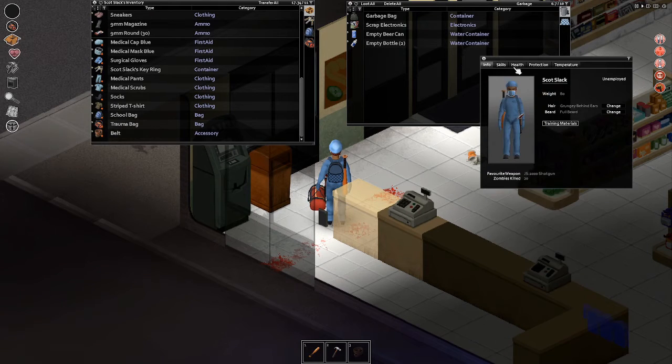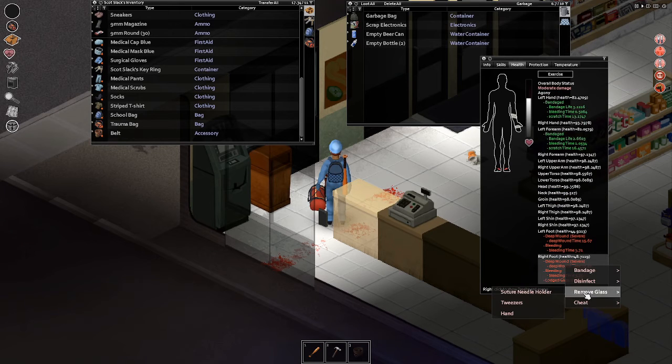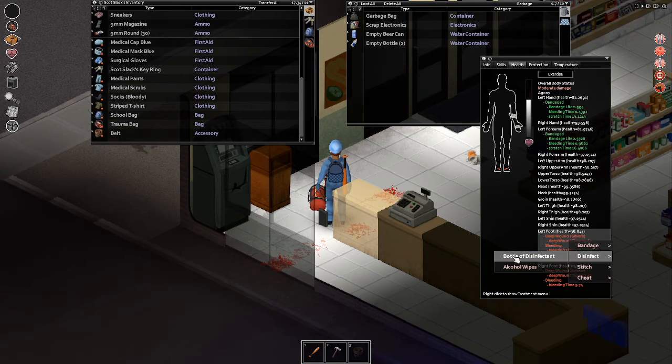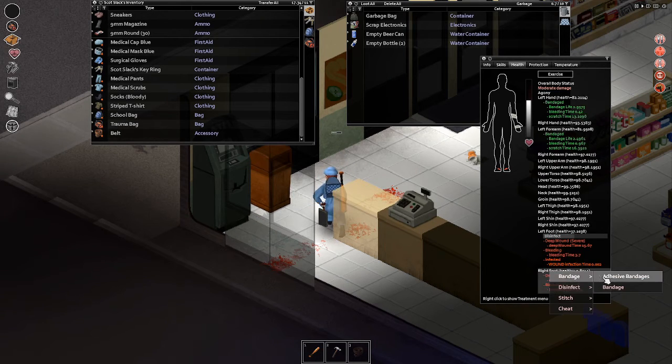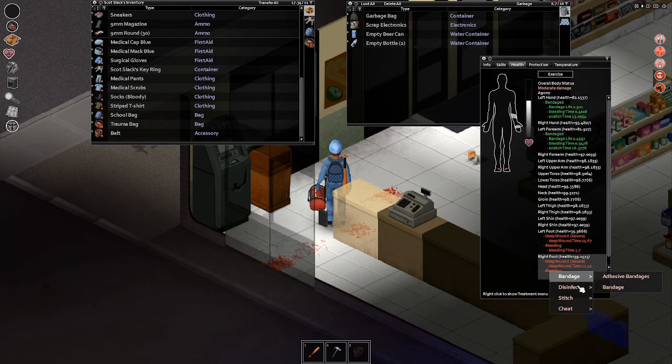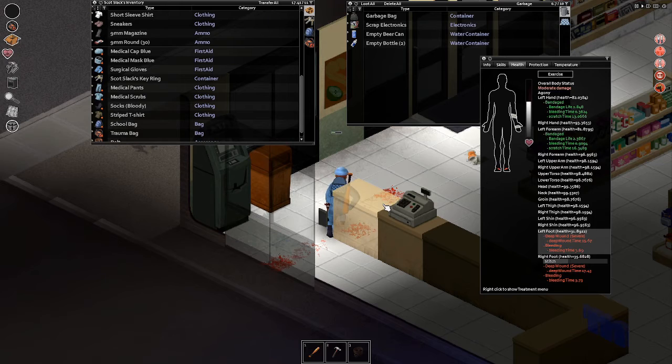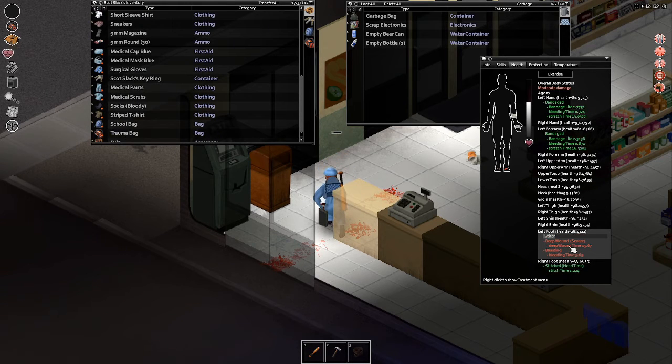Removing the glass is a pretty fast way to go ahead and level up your First Aid. You definitely want to be pretty careful about this, because if you mess up your feet or your hands, you're not going to be able to fight or run very fast, depending on what you do.